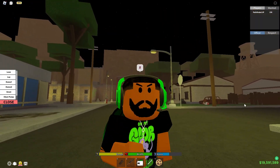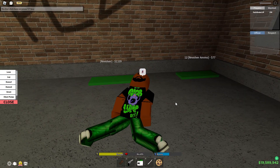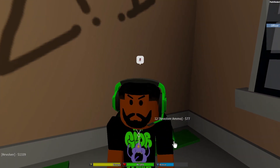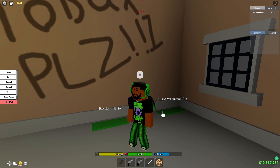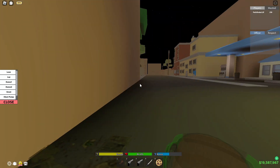For this next glitch, we're going to show you how to dupe your gun. First, buy your gun. Once you buy your gun, reset and then go right back to the same spot. Once you're back there, crouch and click the gun again — you'll have two of it. You don't have to buy ammo; it will just wipe your ammo back to the start for both guns. This works with every gun including the RPG.